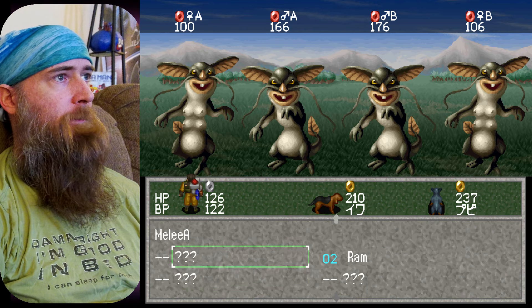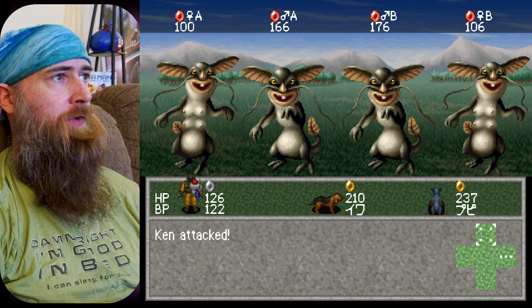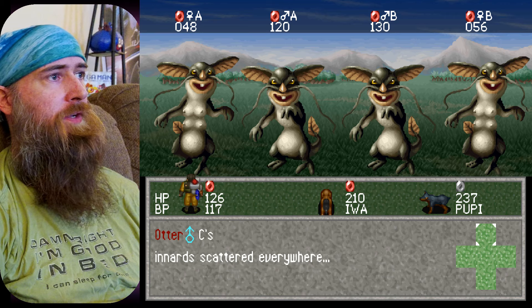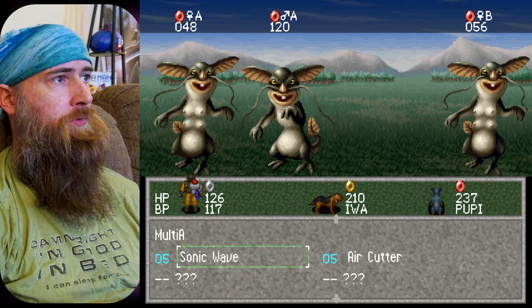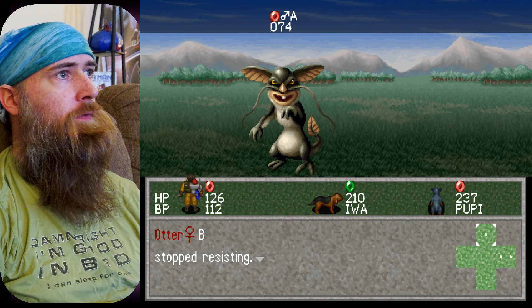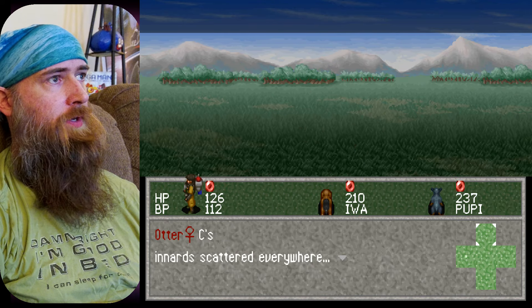We're kinda overpowered. How's Sonic Wave gonna do? That might be alright. Oh, we're surrounded — good puppers. Oh, we got one. And then if I do a Sonic Wave again, we should get one of the ladies. There, we collected eight for the ark — for the otters' sake.